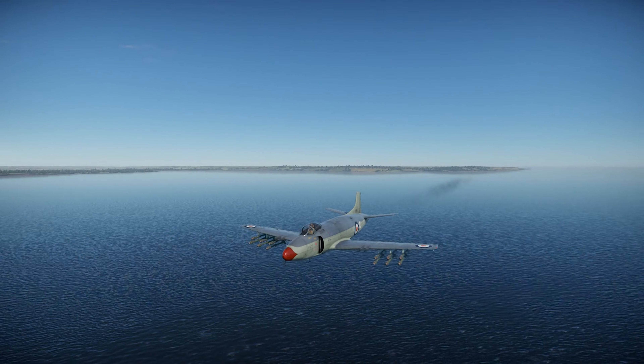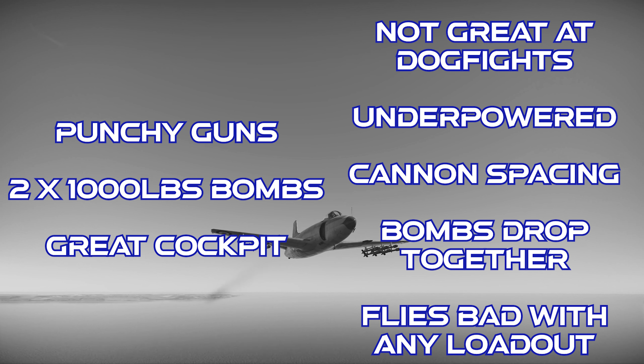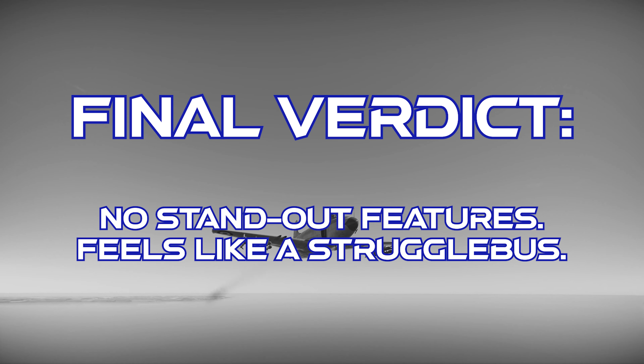To close out on the Supermarine Attacker FB-1: this plane has hard-hitting cannons, it can carry bombs, and the cockpit internal view is outstanding. However, it's not great in turnfights, its acceleration is really bad, its widely spaced cannons can be tricky to hit with, both bombs drop together, and its performance suffers quite a bit with an external weapon load. The final verdict is that this plane is difficult to master like most entry-level jets, and its performance really doesn't give it any singular advantage to cling to in combat. In my opinion, this is kind of a struggle bus, and there are other entry-level British jets who can do all of its jobs but do them better. As always, thanks for watching.